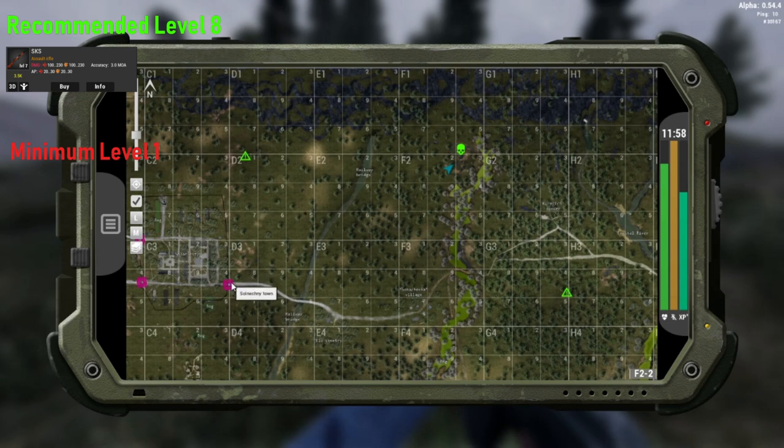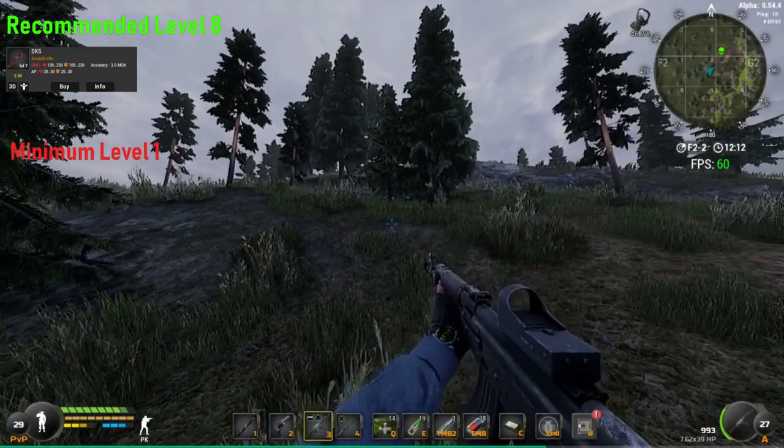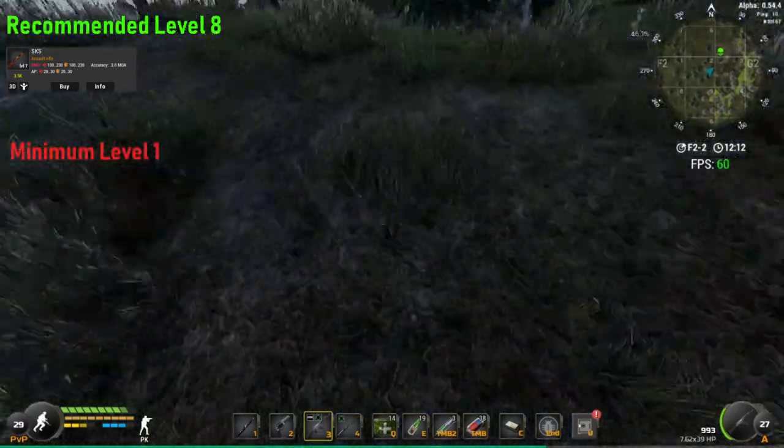If you are a level one player, when you come out of the east gate just run straight north up to the mountain here and then run along the east - that'll be the absolute safest way for anyone to get there. But if you're level eight and you've got the SKS you shouldn't have any problems getting through this forest. Alright, so I'm already here, let's go have a look.